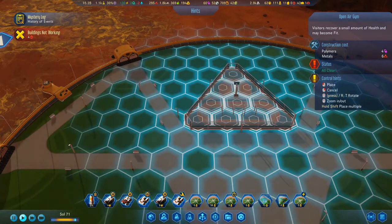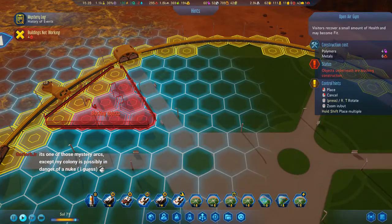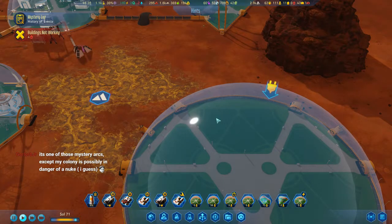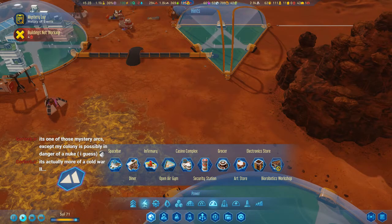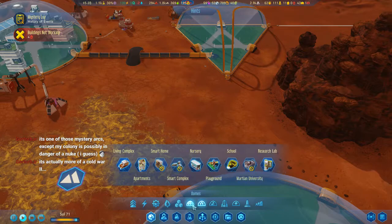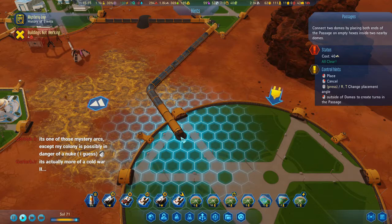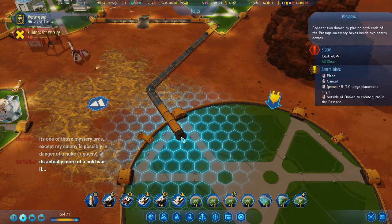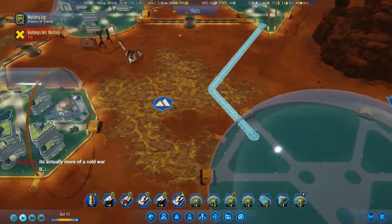These are just three tiles on top of here, so I'm not gonna save any space by putting the passageways here — although I could. Hmm, how do I wanna do this? Do I wanna put it here or here? I think I'm going to put it here. One of the mystery arcs — oh, gotcha. Good luck with nukes — always fun.